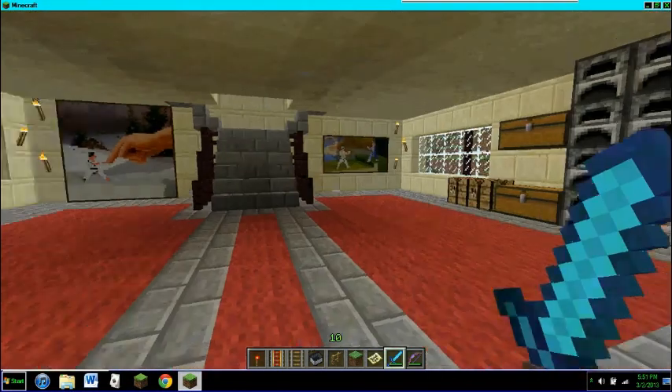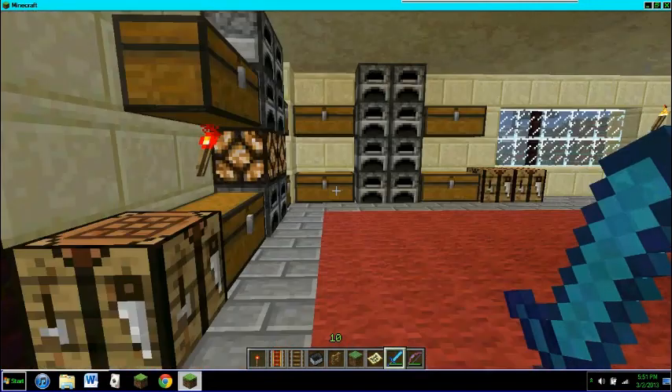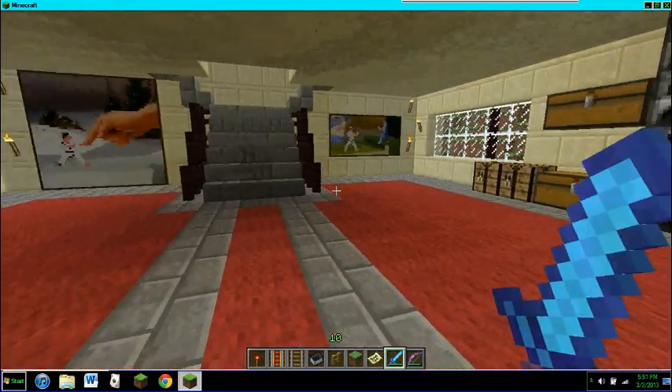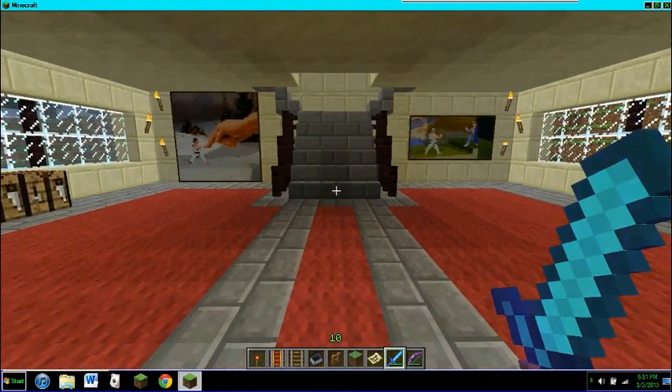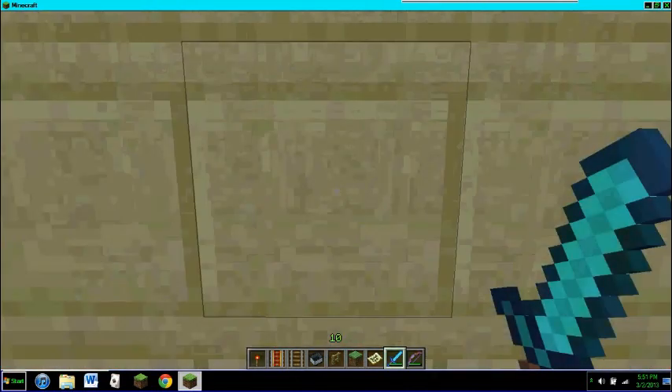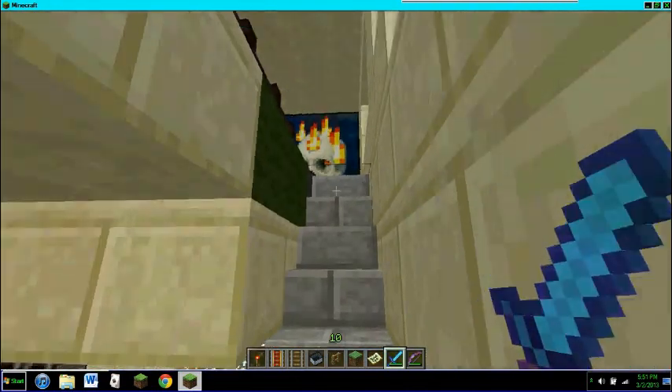Front entryway, kitchen, storage, smelting, crafting. This is meant to be for me and my fiancé, so one side would be his and the other side would be mine. In the interest of fairness, I decided to make everything as equal and symmetrical as I could.